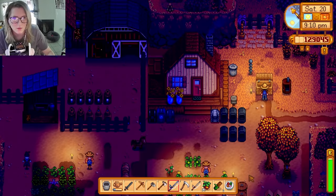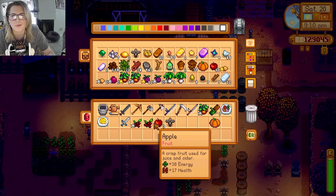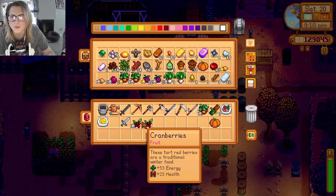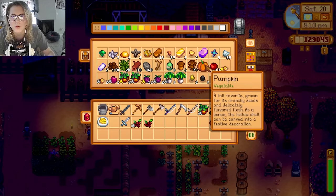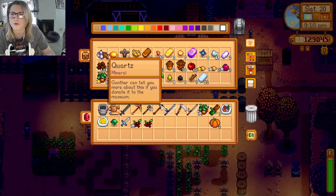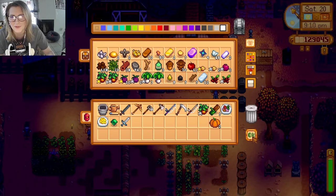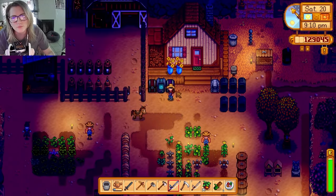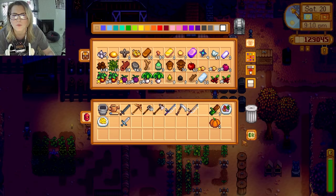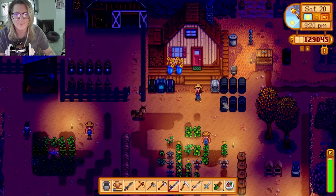Let's put some things away. I'm running out of space here. Let's just sprinkle things in as I make space. I'm going to have to build another chest. Let's put those in the 'valuable things I found' — that's what I call it. Organize, organize, organize. Let's go to bed.